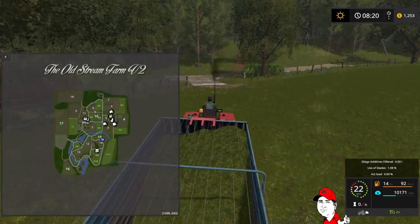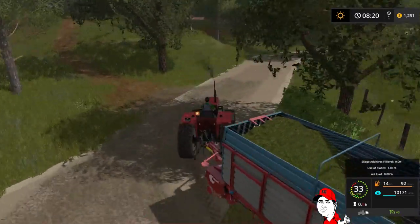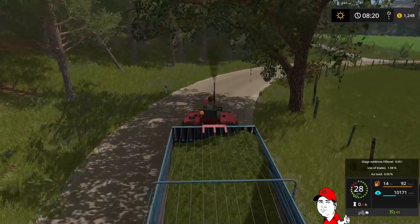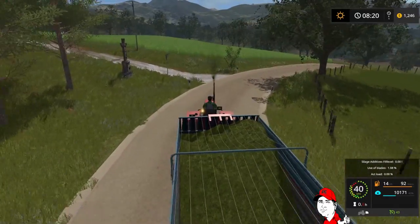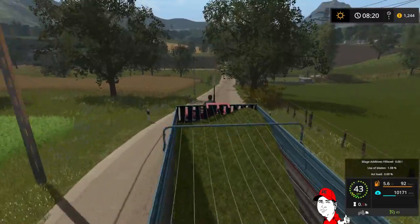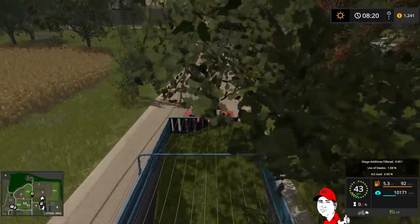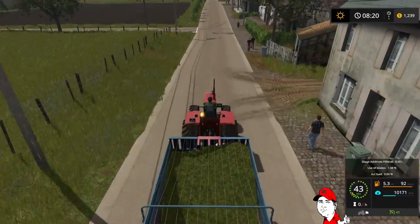Quick look at the map — Helper H, or Harriet as we'll call her, is still down there seeding away. So we'll drop off this grass, pick up our fertiliser spreader, and go down and start fertilising. We've got to fertilise field 10 just here and field 15 that she's working on now.